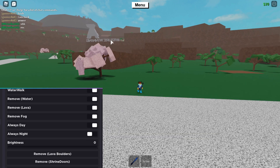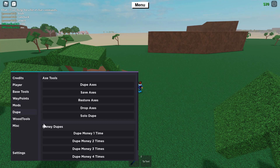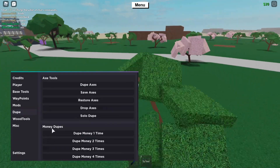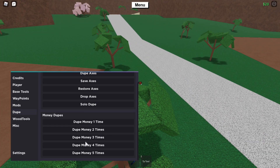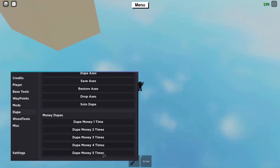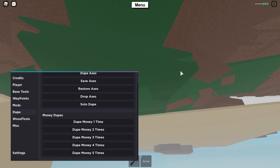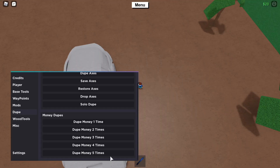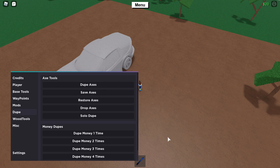Remove lava boulders removes the boulders that spawn in the lava area. Remove shrine doors removes the shrine doors underneath the volcano. Then there are dupes - axe dupe and money dupe. The money dupe is automatic: you select the amount and it dupes it that many times. The axe dupe works normally - press it with an axe in hand and it will automatically dupe it as long as there are axes in your inventory.